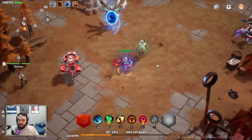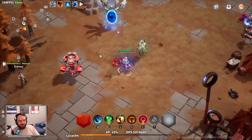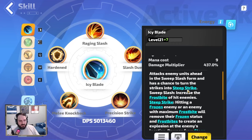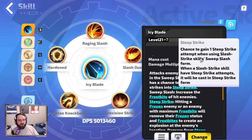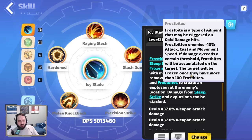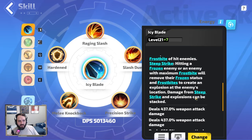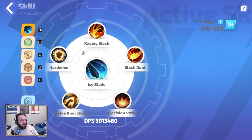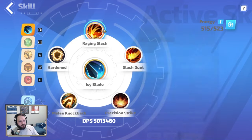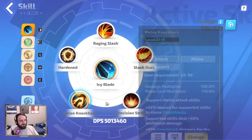I'll go over all the skills and talk a bit about the build. My main focus is the Steep Strike mechanic — every time you reach 100 Frostbites on an enemy, your Steep Strike explodes, and these explosions can be stacked. For skills I have Icy Blade, Raging Slash — basically all the Steep Strike stuff you can get — and Precision Strikes for attack speed.